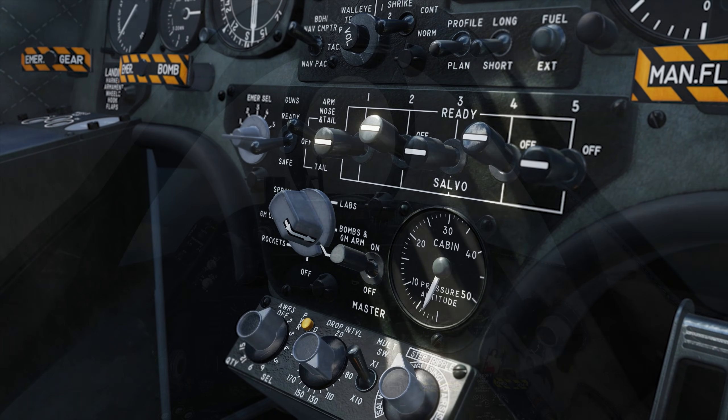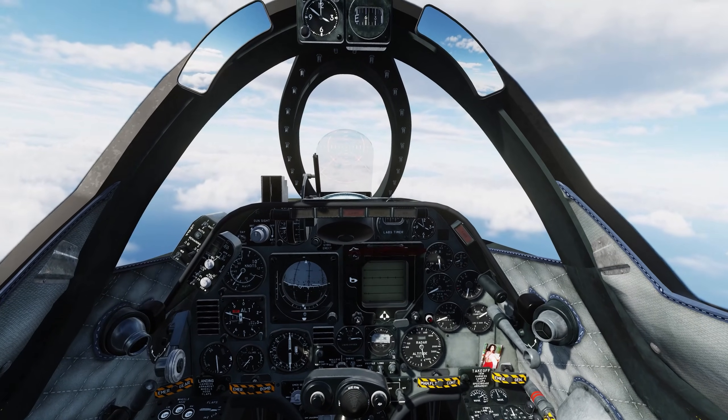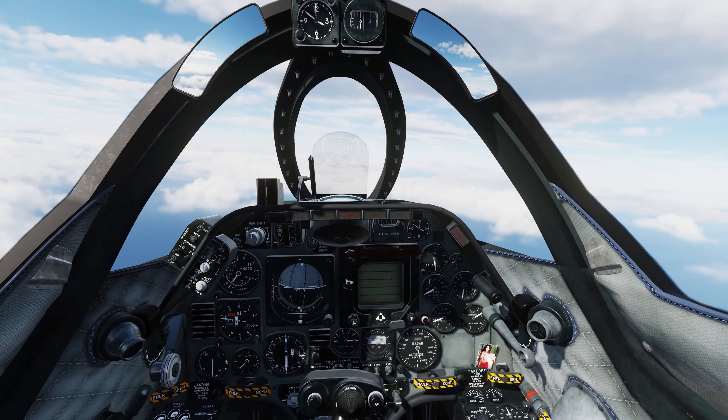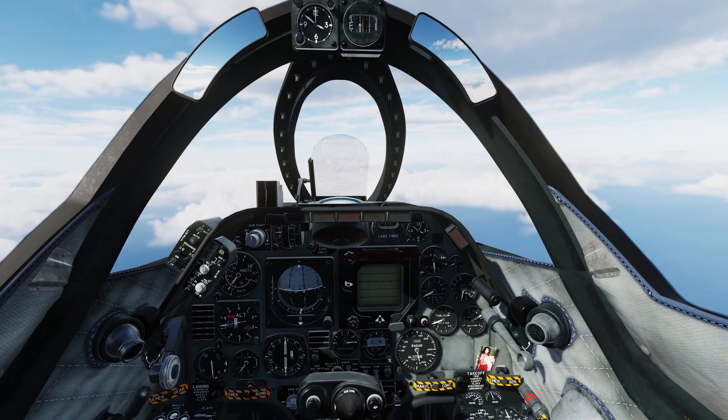Boy, that's a mouthful. While the real aircraft had modes for stick deliveries, loft modes, and over the shoulder bombing, the only mode we have in the Community A4 is toss bombing, which you can think of as a first generation CCRP.